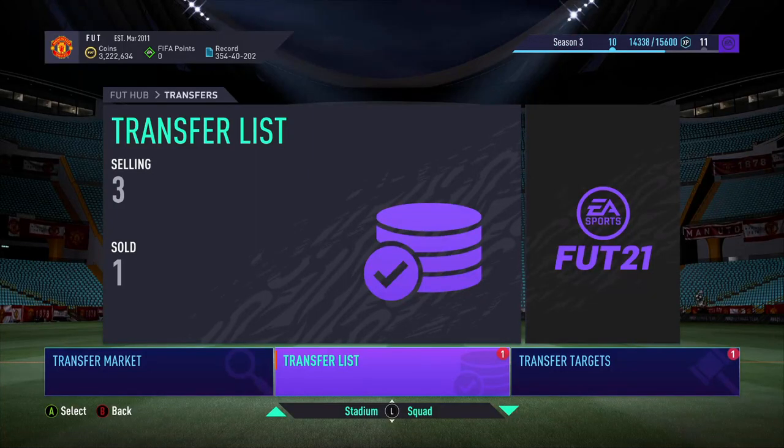Welcome back to another video on the channel. We're going to show you exactly how to snipe icons and special cards. How does it not get kicked off the market? Because when you're sniping a card, a lot of people get kicked off, you've got to do the captcha and all that, and then if you do it again you just get kicked off for like 10-15 seconds. It's an absolute nightmare.